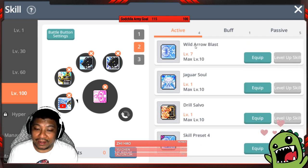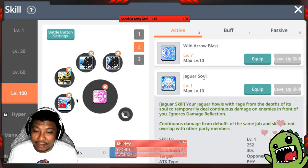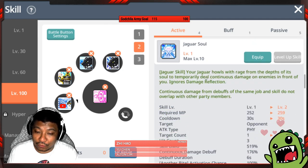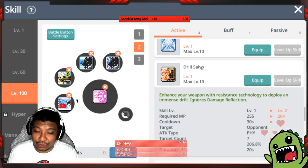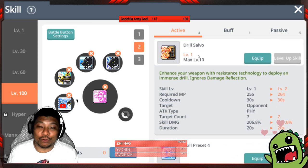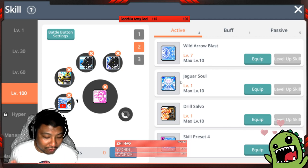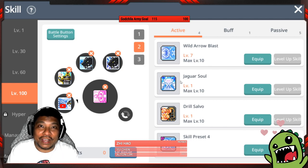Sharp Eyes is a buff that increases physical damage reduction by 6%, cooldown reduction by 20%, and magic damage reduction by 6% — the 20% cooldown reduction makes it very strong. For active skills, the major skill used for both single and multi-target bossing is Wild Arrow Blast — max this to level 10 first. After that, depending on your focus, you can level Jaguar So or Drill Salvo. Drill Salvo works for both single and multi-target, so I'll go Wild Arrow Blast, then Drill Salvo, then Jaguar So.